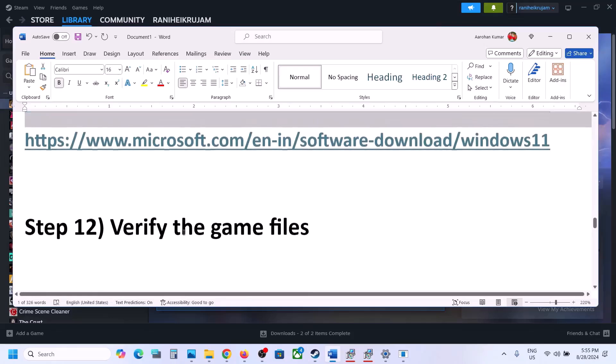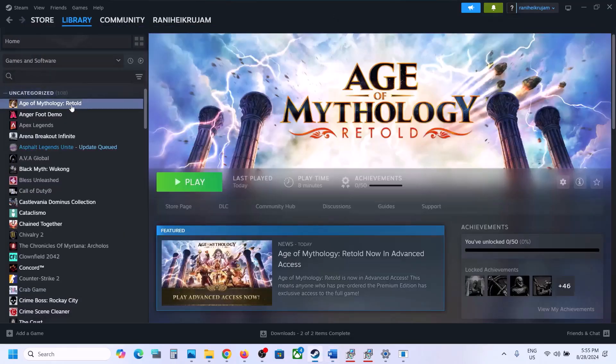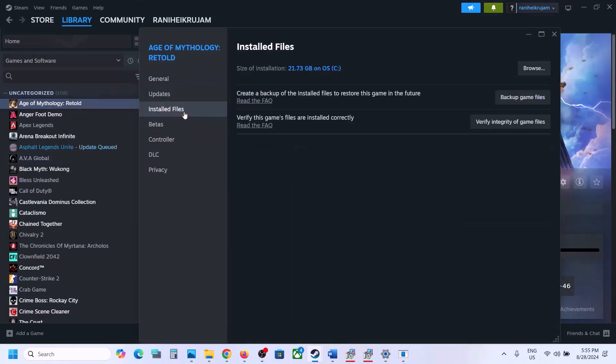The next step is to verify the game files. Do not ignore this step — it has worked for many players. Right-click on the game, select Properties, go to the Installed Files tab, and click Verify Integrity of Game Files. Let the verification complete until it is 100%, then launch the game and check.